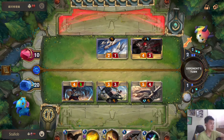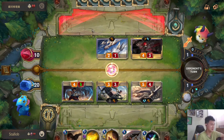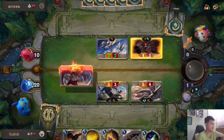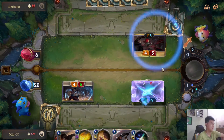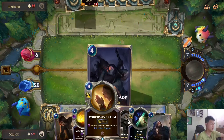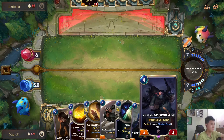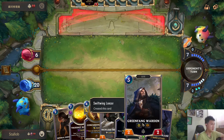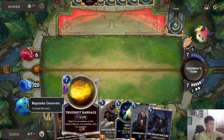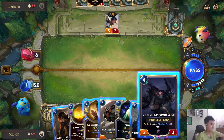He must have some combat buff in his hands, that's why he cast Katarina here. I mean he's the one that is losing here so it's completely fine actually. We still have concussive pump here so it's completely fine. I think we can just develop the board here, and in the next turn we can go with two-shot barrage to go for lethal. Let's go with this.